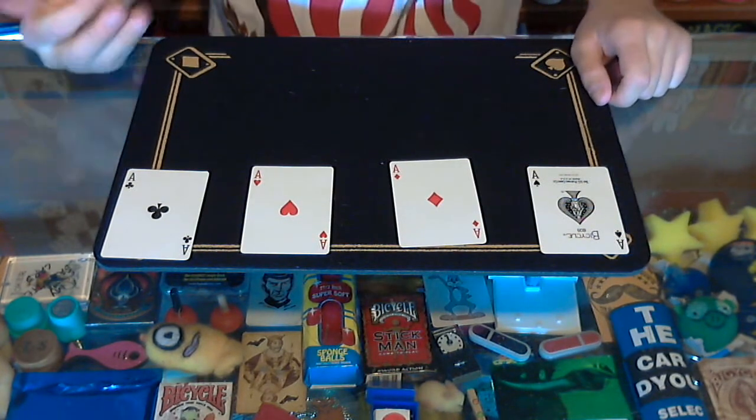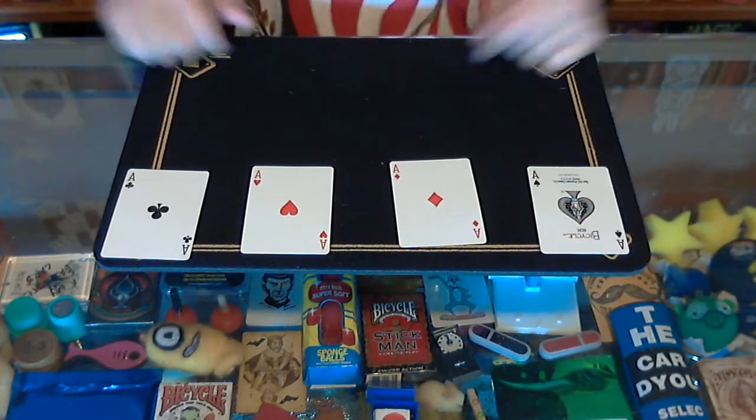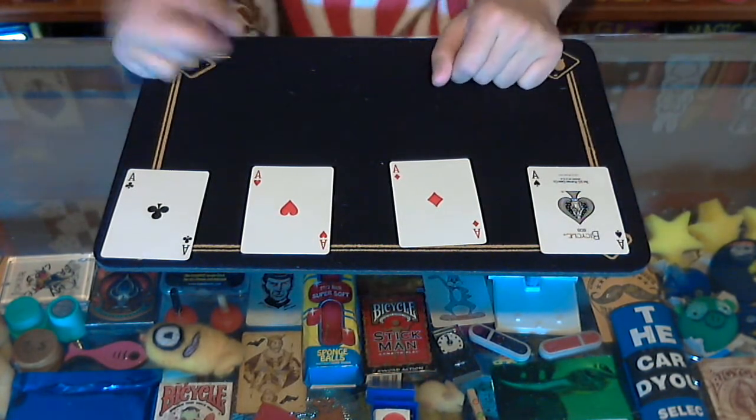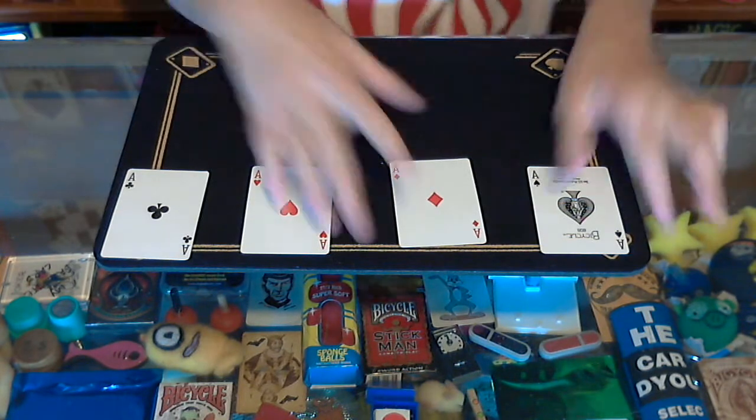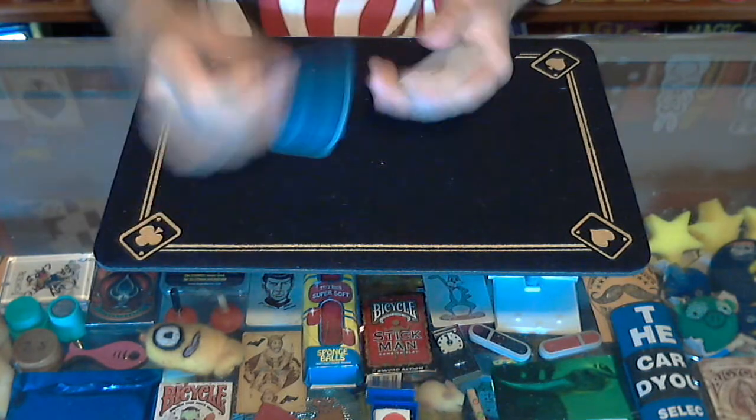For today's School of Magic, we're going to continue the ace theme that we did last week. Remember, last week I showed you how to produce the four aces magically, and today I'm going to show you a trick you can do once you've produced the four aces. So here's what we're going to do — I'm going to get these cards here.